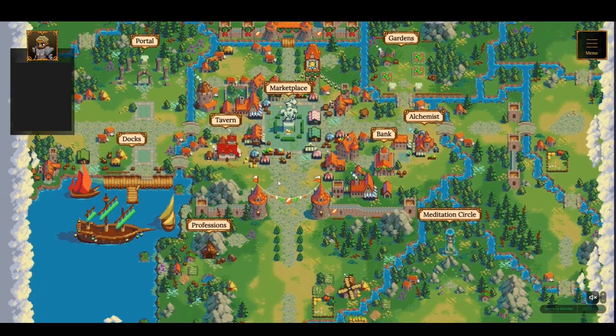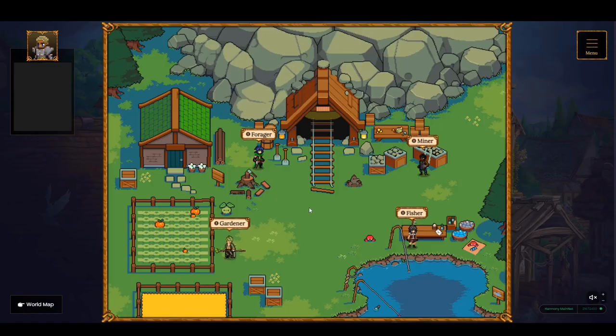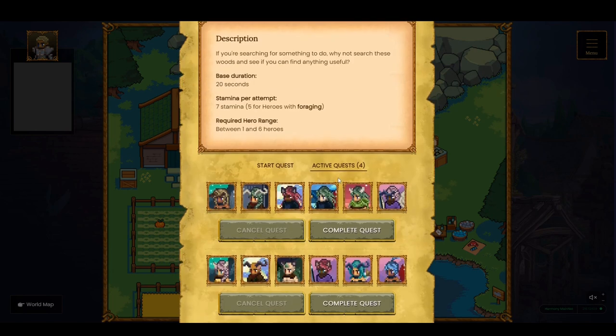The next step is to go to the professions area. Right now we only have professional quests — we do not yet have adventure quests or PVP — so this is an area I'd be focusing on. The first thing I do once in the professions area is to check and see if I have any quests that need to be completed. As you can see, the forager, gardener, fisher, and miner all have an exclamation mark, which means there are quests that have been completed and I need to manually go in to complete them.